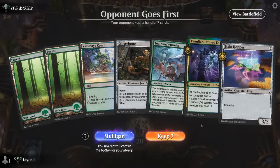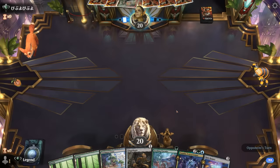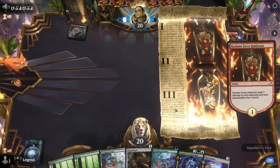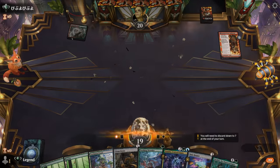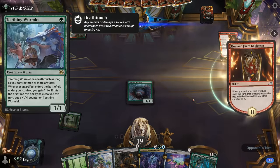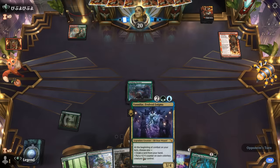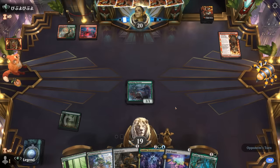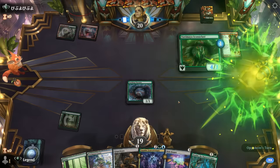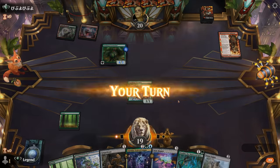We're on the draw with a keepable hand, facing a red-green turn-one Kumano. A nice Ozolith is a great follow-up to a turn-one Wormlet as it will immediately pick up two +1/+1 counters, and Ozolith is also very nice alongside Vanifar. Iconoclast enters with a plus one counter.